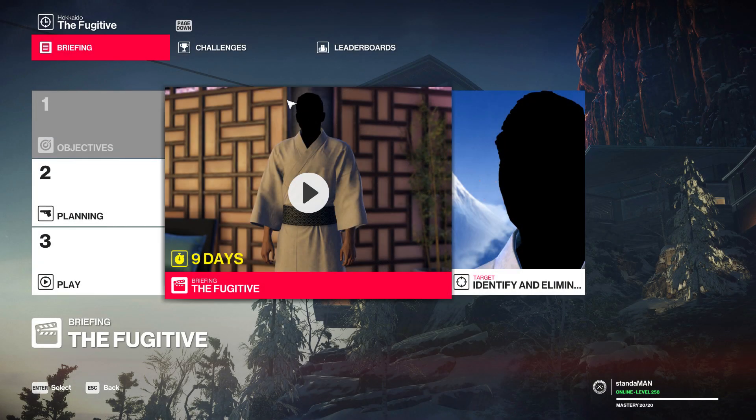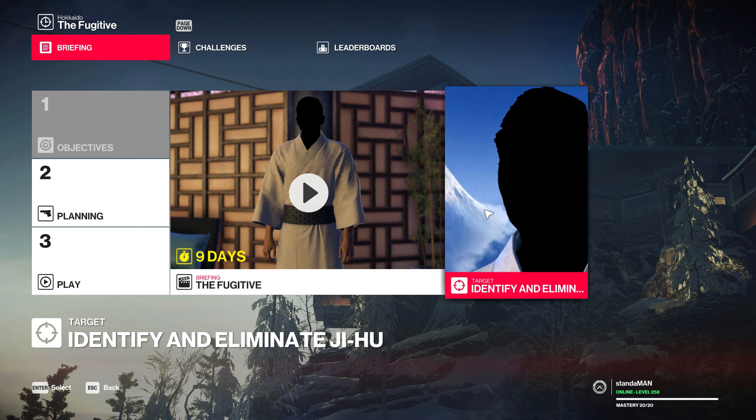His face is blacked out and there were three people featured in the briefing video. That's because there are three NPCs always in the level: one has bandages over one eye, one has bandages over one ear, and the other has bandages near his nose. Every time you play this level it randomly determines which one of those three is the target, so even if you're watching another video their target might not be the same as yours.